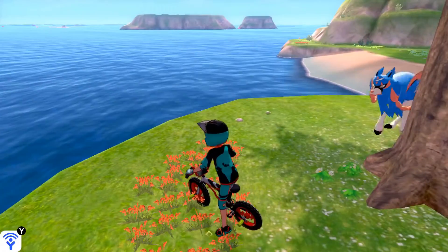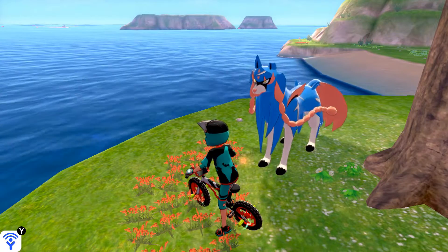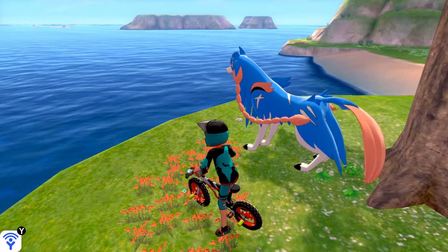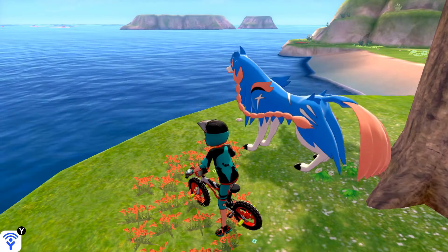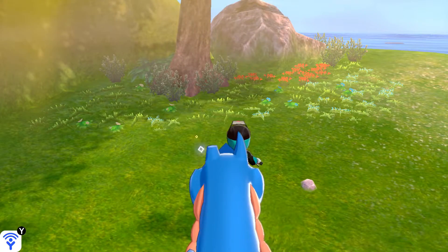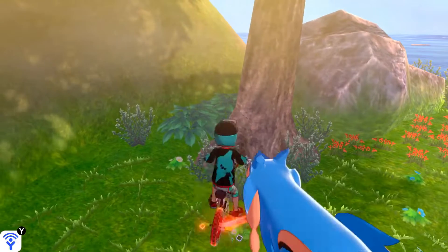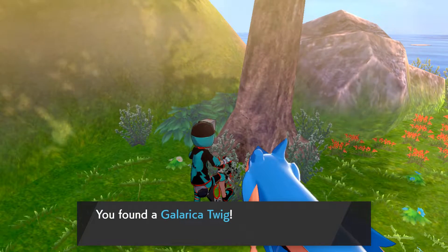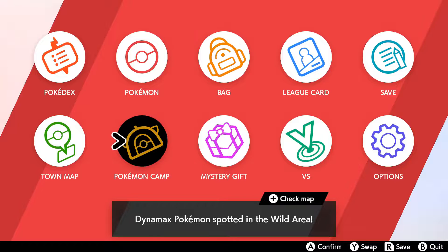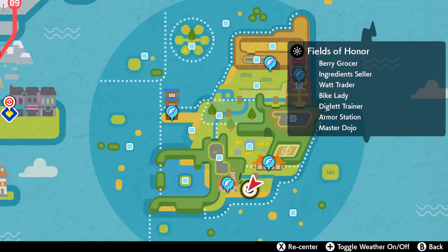Now I'm going to go collect a few more. You need 8 Galarcia twigs in order to evolve your Slowpoke into a Slowbro. I'll go collect the remaining ones. I'm back — I've collected some more Galarcia twigs, so let's grab this last one. And now, as you can see, we have 8 Galarcia twigs, which will be enough to evolve Slowbro.